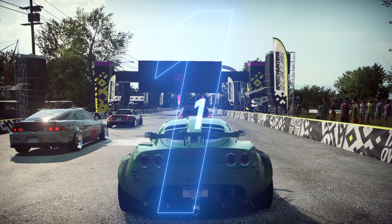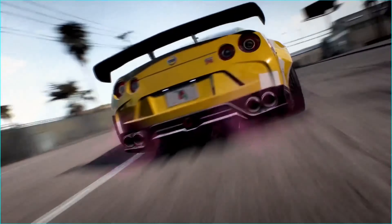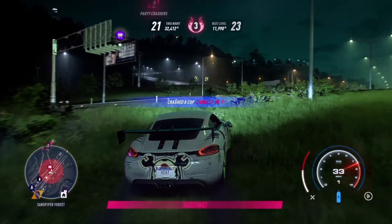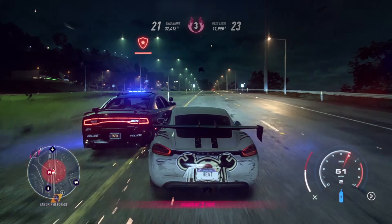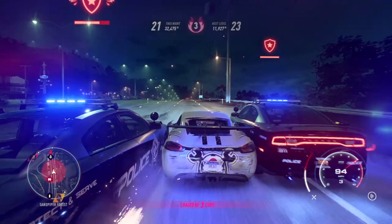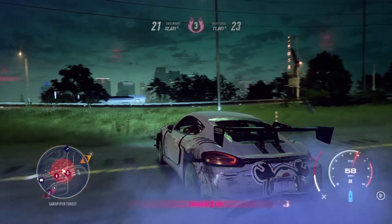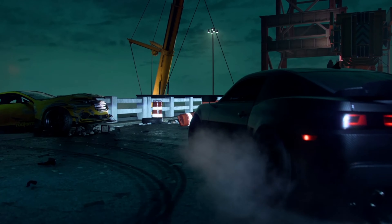Daytime Palm City includes sanctioned street races on marked locations that earn you bank with each win — decent, but might pass as plain when you stop to recognize the detail. Nighttime races, on the other hand, are all about fast racing to build rep points and escape from the cops. In my opinion, Heat looks more amazing at night, especially with the rain, aggressive cop chases, and traffic that increases significantly compared to daytime. Both daytime and nighttime events are needed to progress through the story, and the cutscenes really set it apart from the cringy story backing Need for Speed Payback.